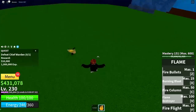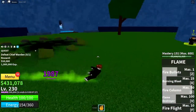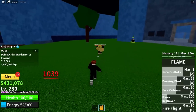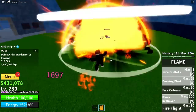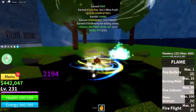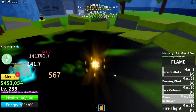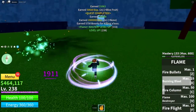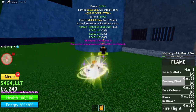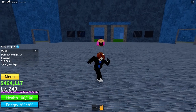Now that we're level 230, we're actually able to fight this new boss which gives a little more XP, so here we go. And now it's actually time to fight the hardest boss at Impel Down, the Swan Boss, so let's do this.